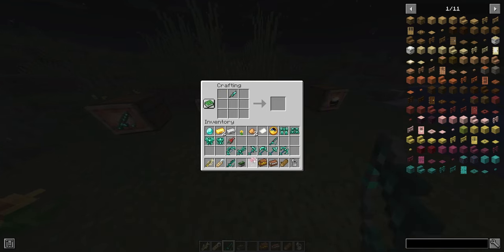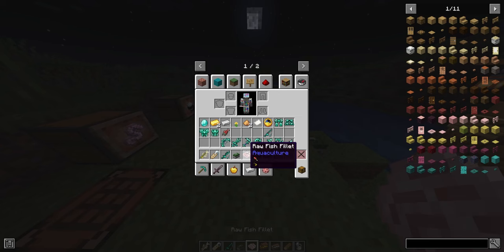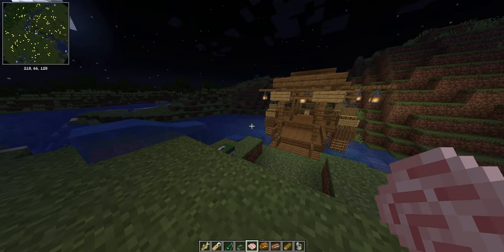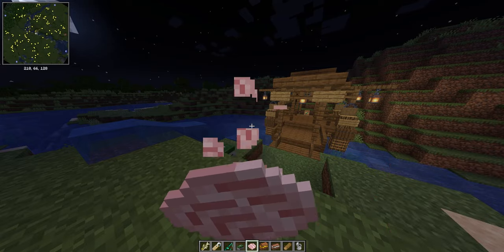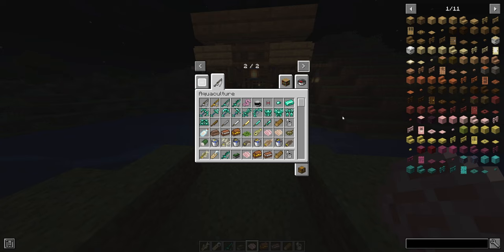There we go, easy as that. You just put it in a crafting table, your knife doesn't break, and boom — you just got a nice fillet of fish, and you can cook that up and it will be nice and scrumptious. Preferably don't eat it raw. There are also some new foods in the game now, including turtle soup, sushi, and fish bones.